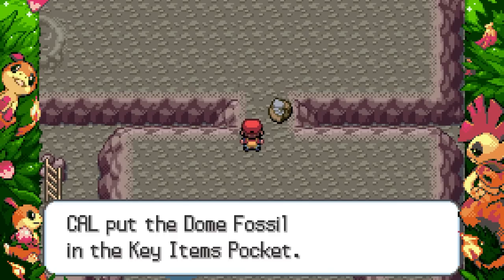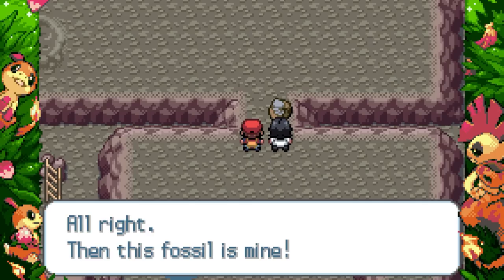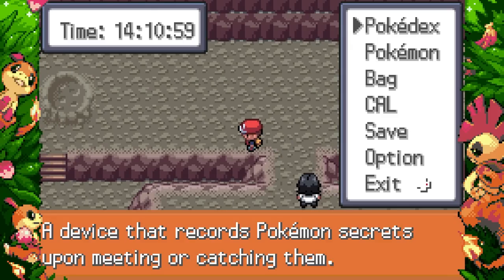They removed Kabutops' second ability Battle Armor, and its Hidden Ability changed from Weak Armor to Swift Swim. Its main ability is Blade Master: the Pokemon's blade-based attacks have their power multiplied by 1.2 and get a +1 critical hit ratio. That's really cool. Omastar didn't change at all, so we definitely made the right choice. Now there's a battle here — I do have the Poke Vial which I forgot about.